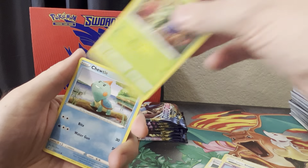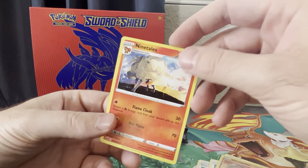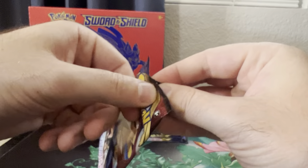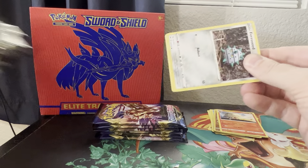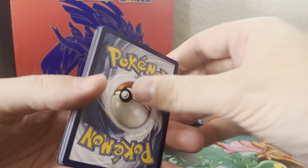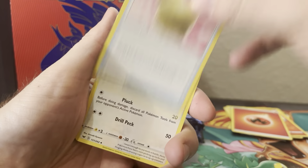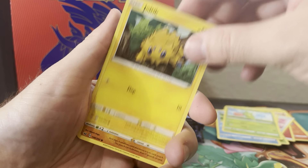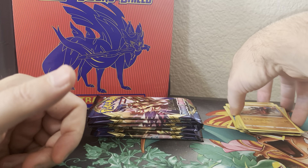Before Neo — that's what it is. I have all of the sets before Neo, such as Team Rocket, Gym Challenge, Gym Heroes, Base, Jungle, Fossil, Base 2, etc. So if you ever see me not opening things from XY or from Sun and Moon, that's why. I just don't have space for it. Don't have a binder for it. It would just be kind of a waste of resources.